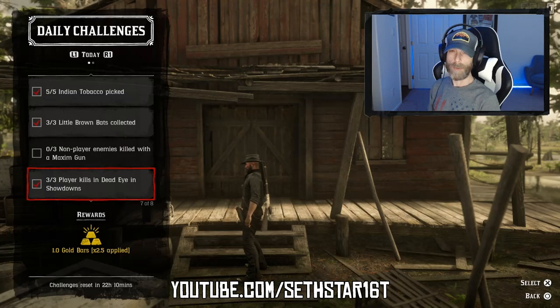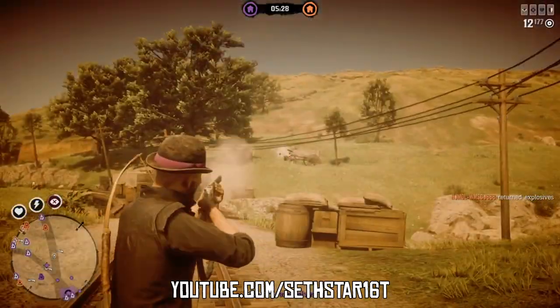Number 6: Player Kills in Deadeye in Showdowns. Jump into a showdown and get 3 kills while in Deadeye.